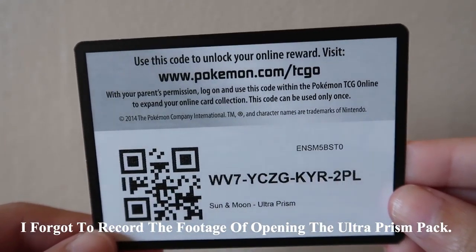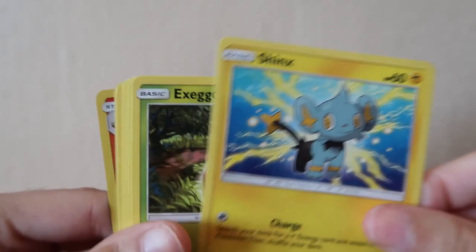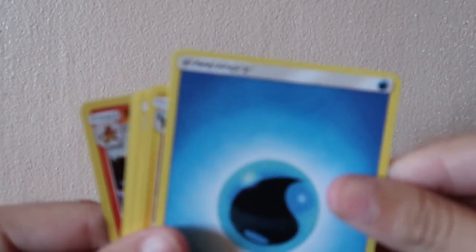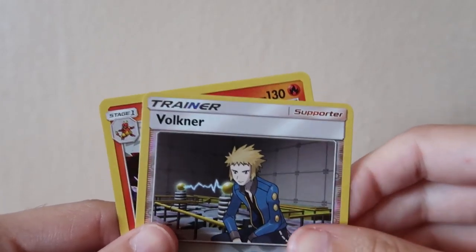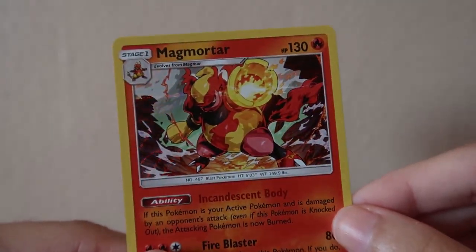For the Ultra Prism booster pack, here is the code card. We have a Pachirisu, Shinx, Exeggcute, Magnemite, Weavile, Water Energy, Luxio, Shieldon, Unidentified Fossil, Volkner, and a Magmortar — a Hollow Rare card.